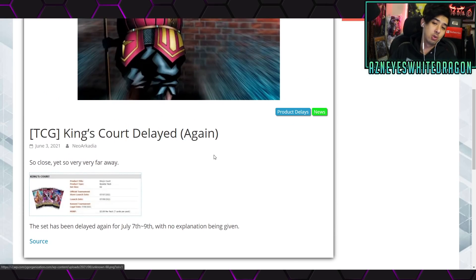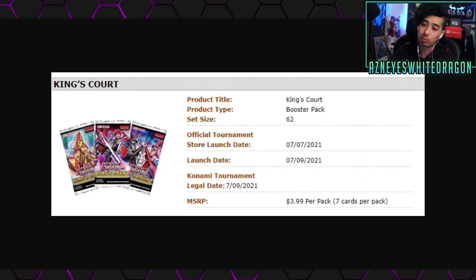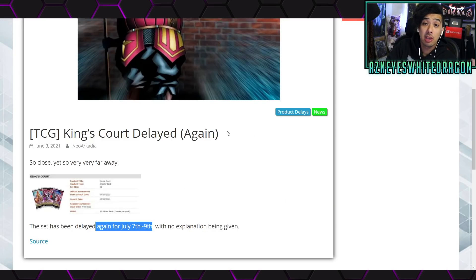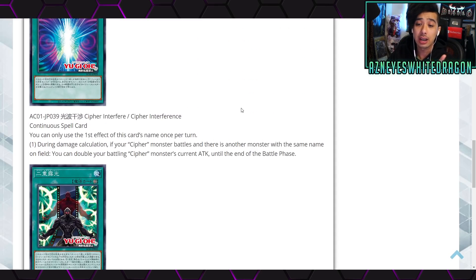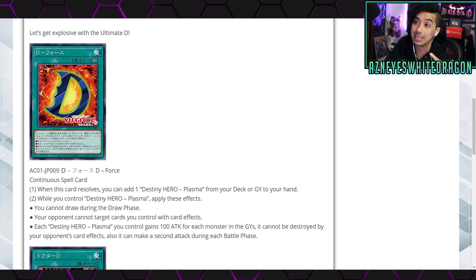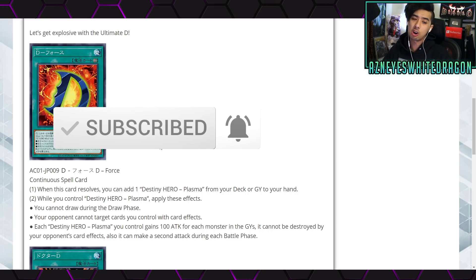Quick info on King's Court for the TCG — it's been delayed again to July 7th and 9th, no explanation given. But let me know what you think of all this new support. Appliancers are okay, Cypher cards are interesting, water support is good, and D-Hero support is genuinely exciting. With D Draw still at three and better consistency through searching Plasma, D-Heroes are actually looking pretty good. Can we please get Mally to three though? Anyways, if you want to see gameplay, subscribe and I'll catch you guys in the next vid — peace.